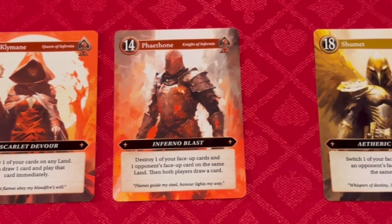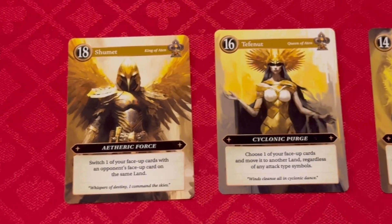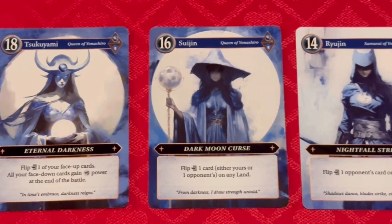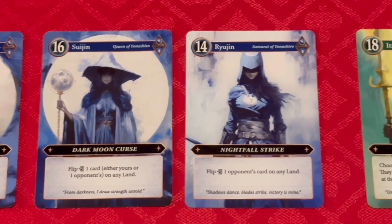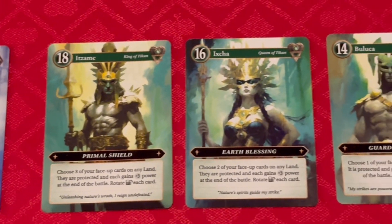Then you have yellow — which is the one I played — which is about moving cards. They're going to have a power card in one location and move it to a different location. And then you have green. We didn't play with green — it's kind of interesting.